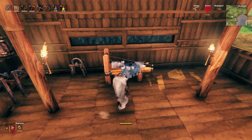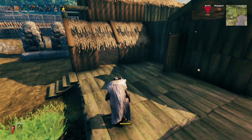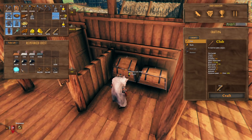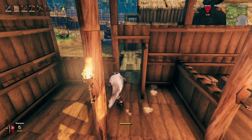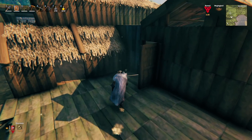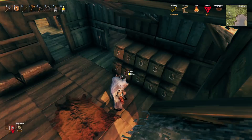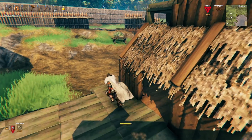I moved the crafting tables over and put the stone table down for now. I also ground a bunch of stuff for ice arrows — I've got a good amount of obsidian. I never should have let those freezing glands go — I can get more but it'll be time consuming. I also farmed for cores: hit some burial chambers and got over 30 cores in almost no time.